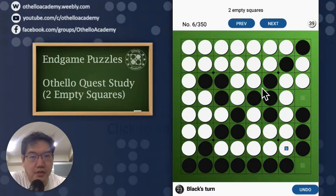So let's start with the two empty squares puzzle number six, where we left off in episode one. This is Black's turn to play right now. With the benefit of the app, we have 23 discs.